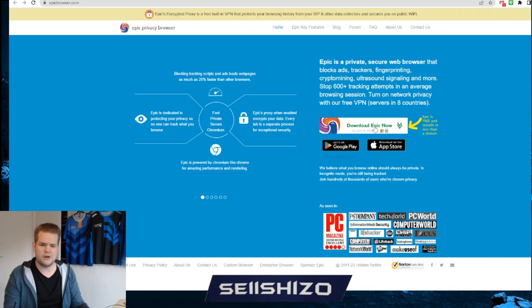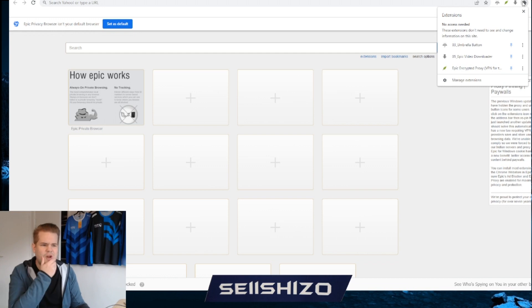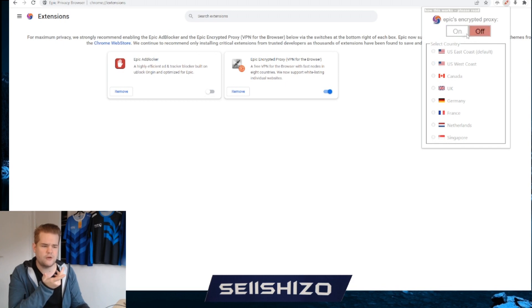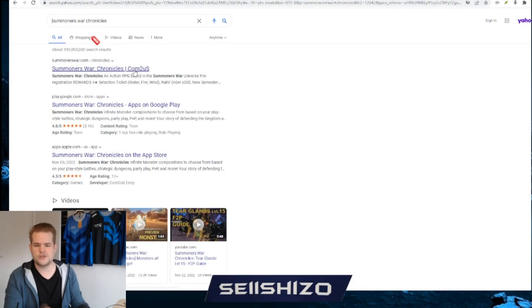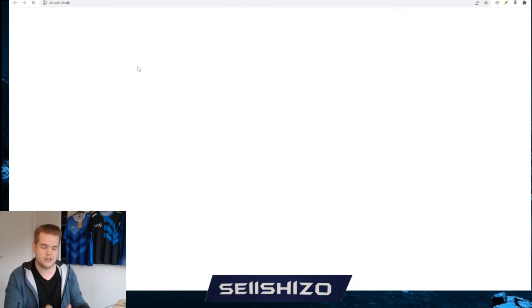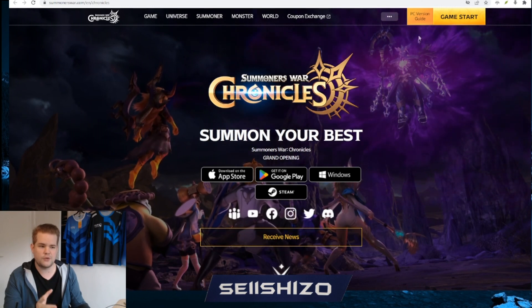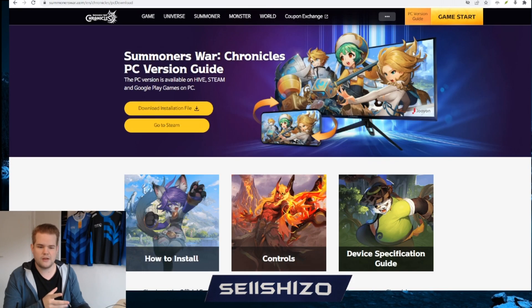Once you go to the site, you just download it from there — very simple. Once you have Epic browser installed, it will look something like this. You need this button on the top right to connect it. Sometimes it's not entirely enabled, and you have to add it through manage extensions and enable it there. Then you can just turn it on or off. Turn it on, go for US West Coast for example, and then search for Summoners War Chronicles, go to the main site. It's a little bit slow because VPNs are always slightly slower. Instead of the pre-register button, you'll see a start game option and a PC version guide. Click on the PC version guide, and you can actually download the installation file. Once you download that, you can install the game.